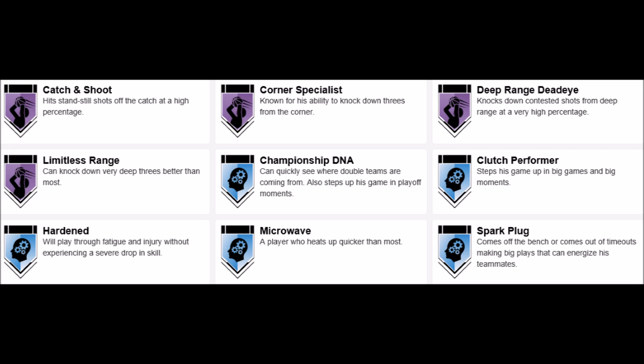He's basically like a sharpshooter on the park. He's also got some mental badges. Championship DNA is pretty good because that helps him perform in the clutch, same with Clutch Performer. Microwave is a really good badge because he'll get hot really fast and he'll be splashing threes all over the place. And Sparkplug is actually pretty good too because if somebody calls a timeout to try to cool him down, he won't really get cool, he'll stay hot.